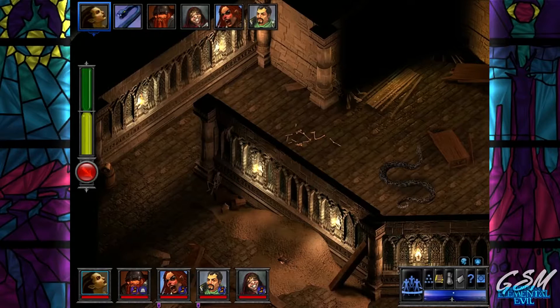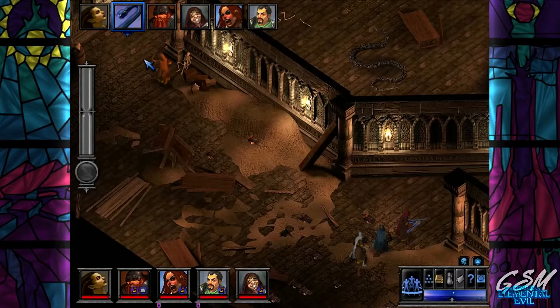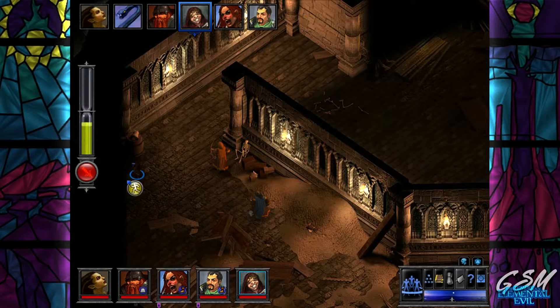Found it - it's a huge viper! Everyone needs to go that way. It's coming very slowly toward Fargoth. It can poison though, so let's hope it can't attack him once he gets there. Oh wait - it missed, that's good. I have no business being by a snake.